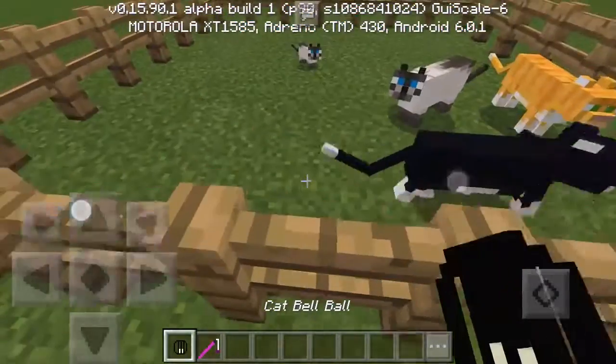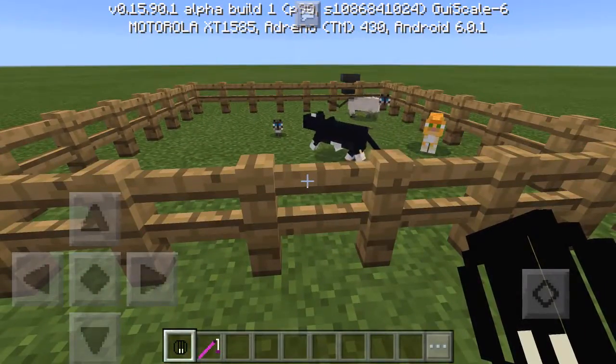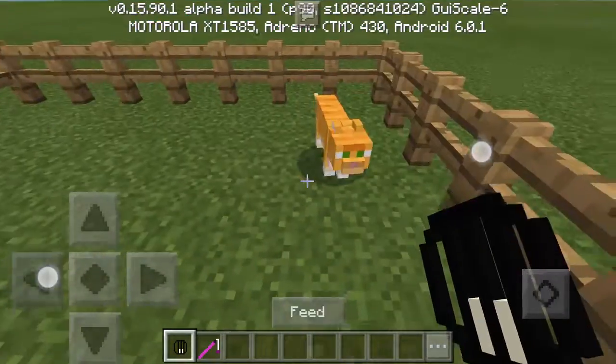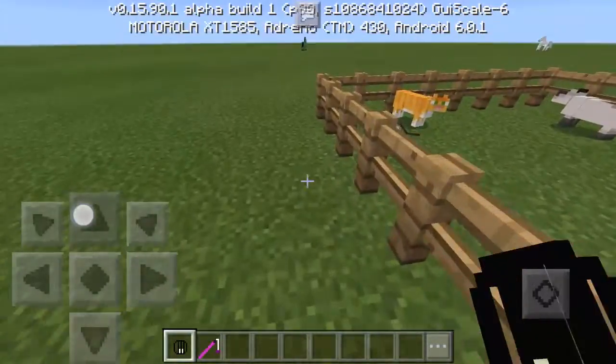And then with this, you would tap jingle — not throw — and it would kind of make a little sound, like a jingle bell, and the cats would follow you, meow. And if you play it a lot, then they'll keep following you.